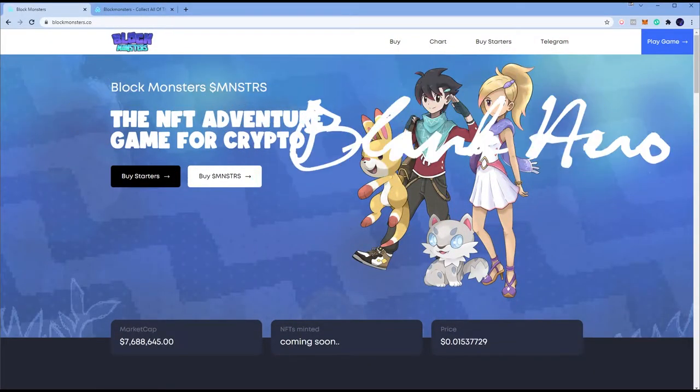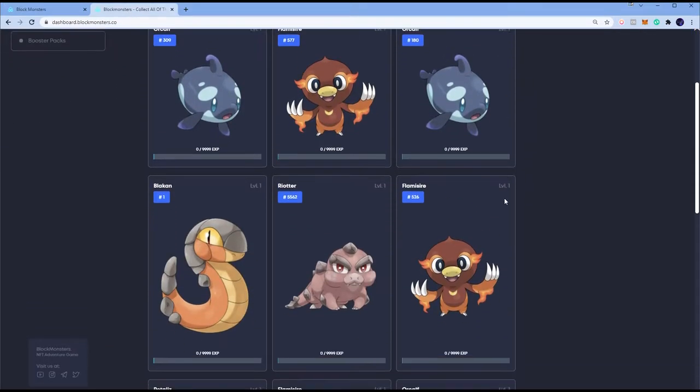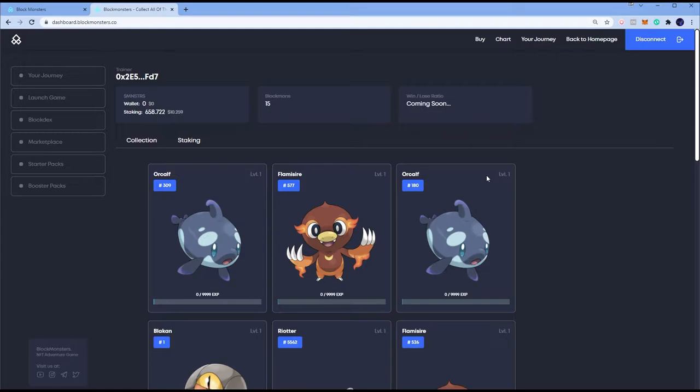What's up guys, I'm BlankHero and in this Block Monsters video I'm gonna teach you how to transfer your Block Monsters from one account or one MetaMask wallet to another MetaMask wallet. If you want to trade with your friends — say your friend has a Flamesire and you want an Orcalf — you can swap for free without going through the marketplace.